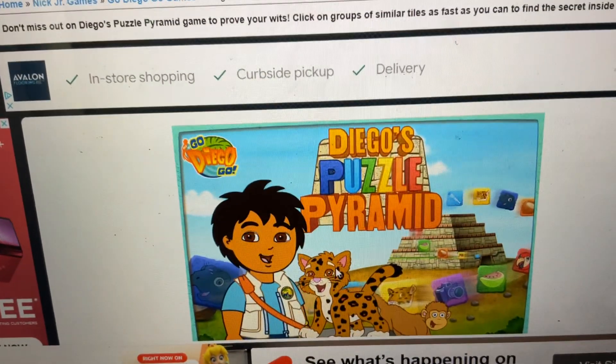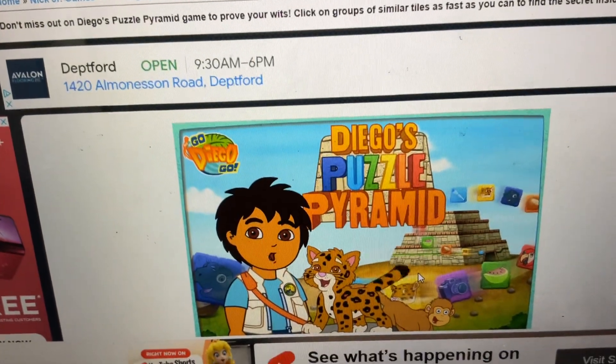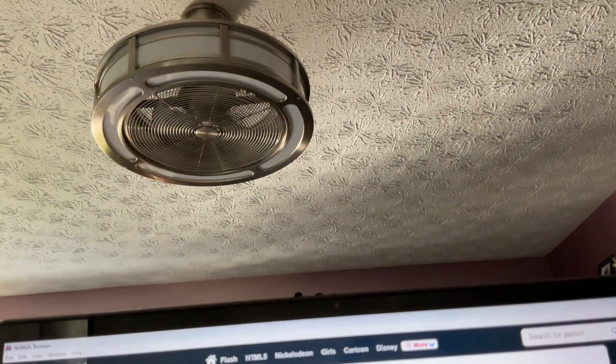Hola, I'm Diego. Today is the big puzzle party inside the pyramid. To open the pyramid door, we have to solve all of the puzzles. Vamanos, amigos, let's play.